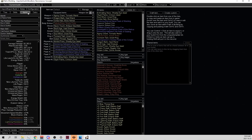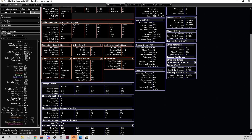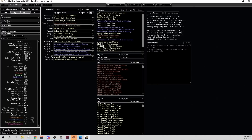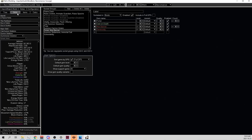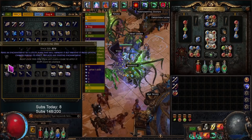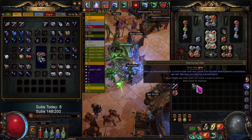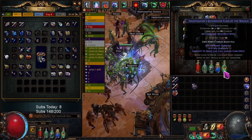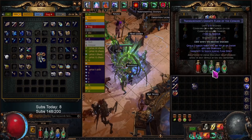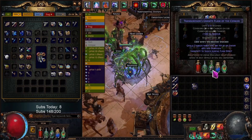I'm really happy with how strong the skeleton build is and how smooth it feels. We're still pretty squishy but getting tankier - we got the endurance charges last episode. We can also get a Kingmaker on the Animate Guardian to replace the intimidate and culling strike weapons. Another upgrade: I automated some flasks using Instilling and Kindling orbs. This quicksilver automatically gets used when I reach full charges. This granite flask gets used when you become shocked, so I'm shock immune now - really sick.